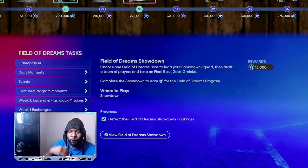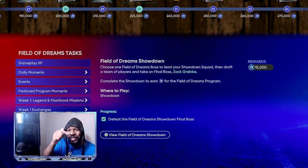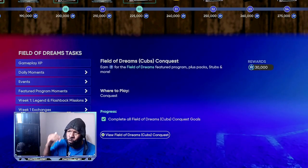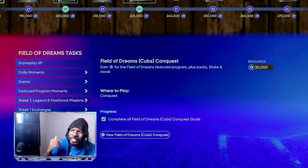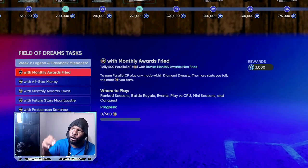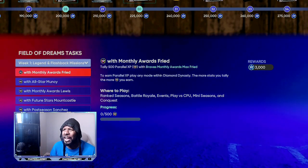Make sure you knock out the Showdown — if you're having trouble with it, check out my hidden tips, linked down in the comment section. Also knock out the Conquest. With this Conquest you can go in and use the players you unlock to knock out these Field of Dreams tasks.